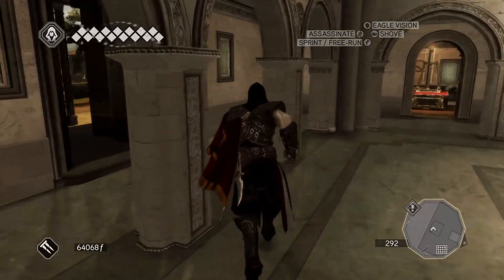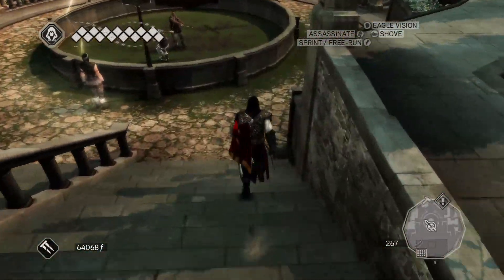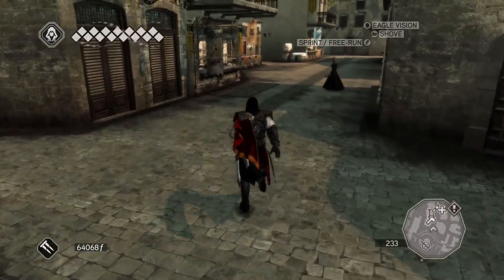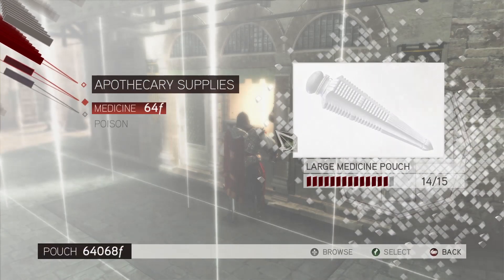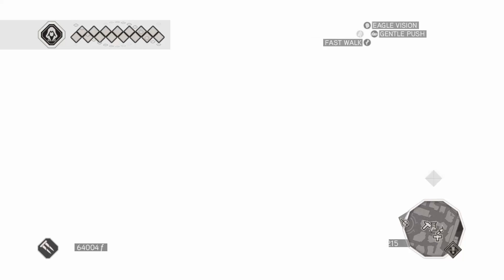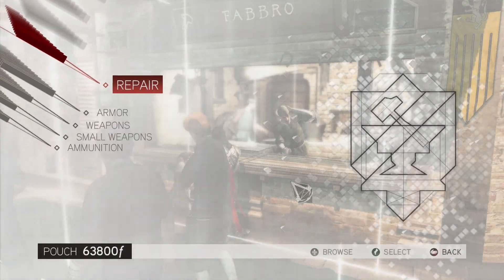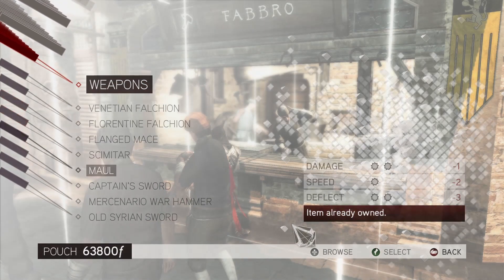The villa should look all shiny. And no more weeds and stuff on the outside as well. Let's go to the market and see if there's anything there. Okay, pouches — nothing new. Let me repair my stuff. Armor — it's one metal. Maybe when we get to Venice, we'll have all the metal unlocked. Weapons — nothing new.